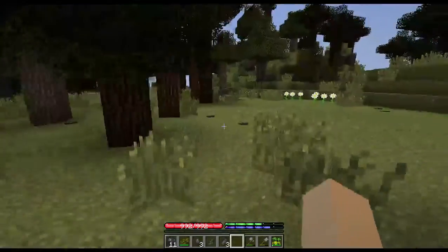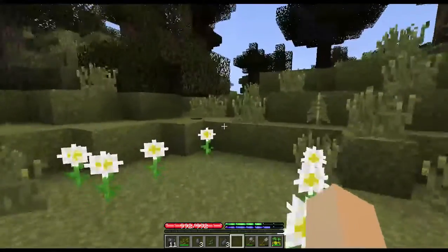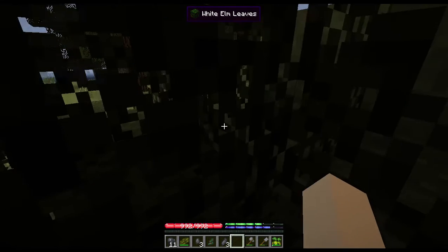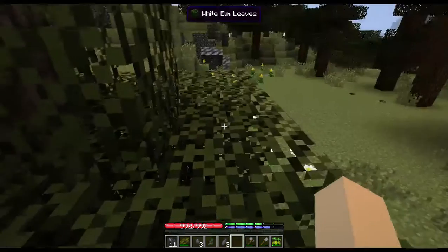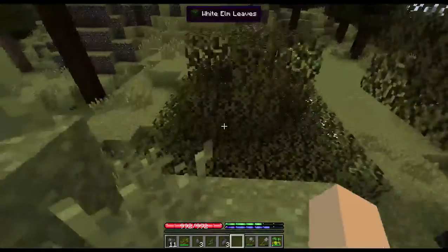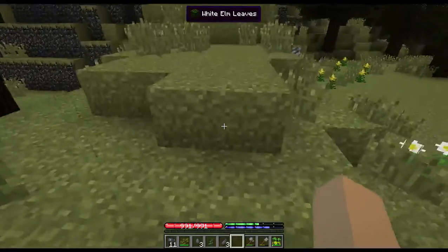Unlike vanilla Minecraft, you cannot stand on leaf blocks — so you can walk right through them. You can actually use these to hide in from some mobs. But you can't stand on top of them, so don't try jumping from tree to tree because you'll just fall through and break your leg.